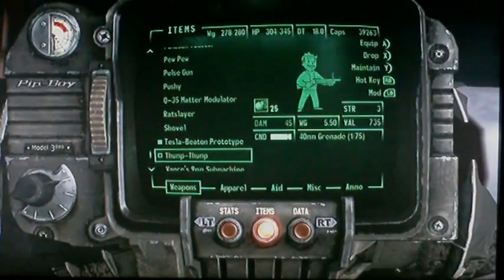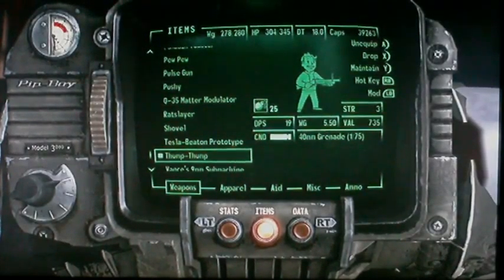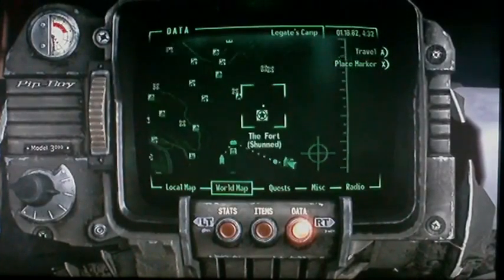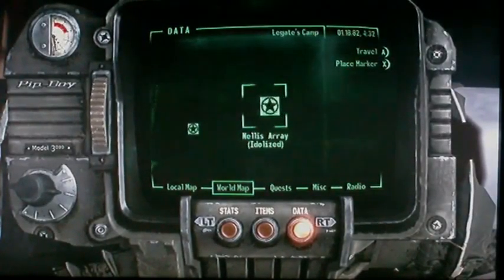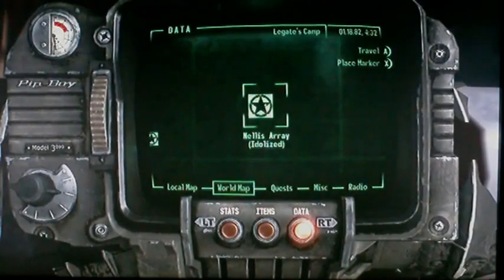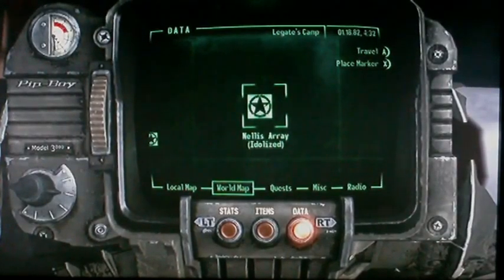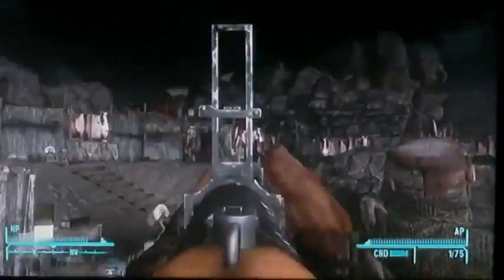The next weapon is Thump-Thump, and it's found at Nellis Array — the Boomers' place pretty much. It's found on a guy lying right by an Ant Mound in Nellis Array. Reminds me of the China Lake from Call of Duty.